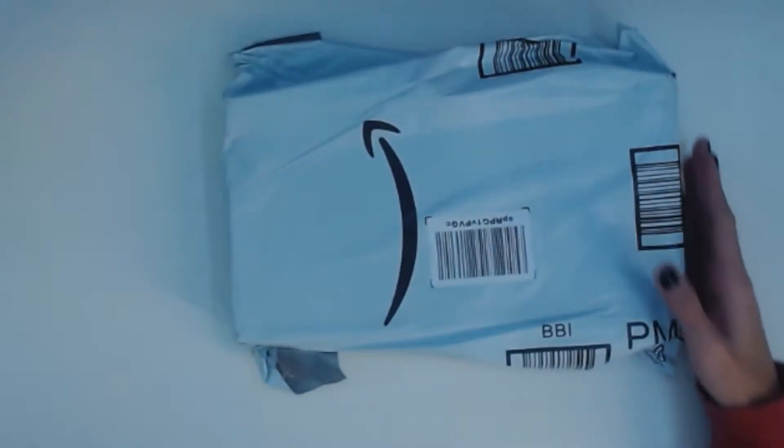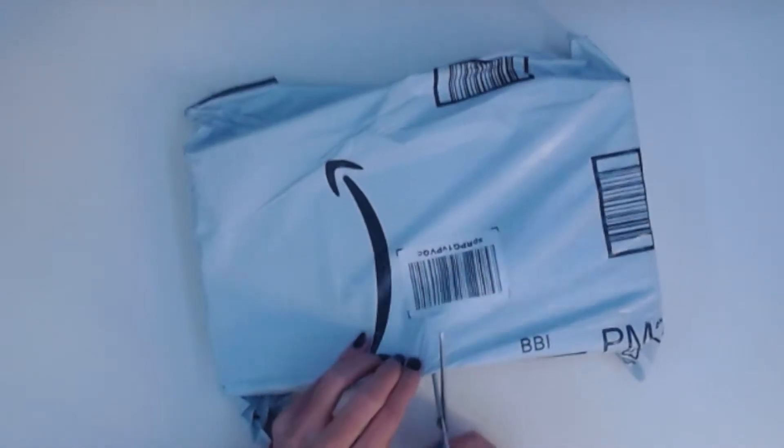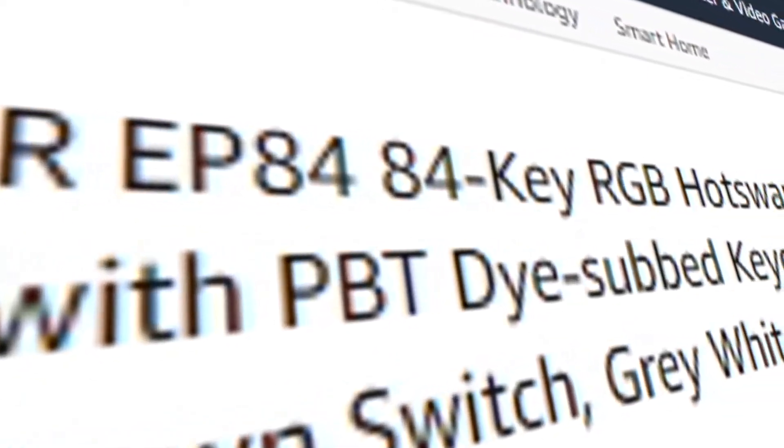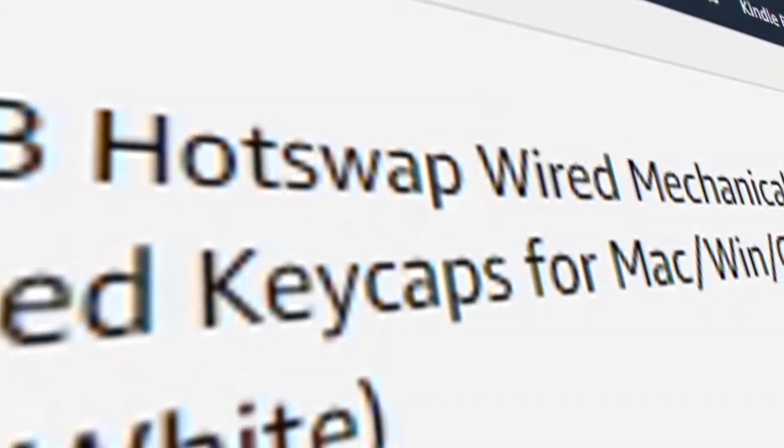Well, by parts I mean a pre-built. I am thinking of getting mint chocolate chip switches later, but they're out of stock as of now, so I'll check back. The board itself is the EpoMaker EP84 white version. Naturally I wanted to get something hot-swappable, because I planned on getting those mint chocolate chips well in advance. I mean, just listen to the sound.